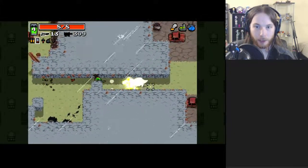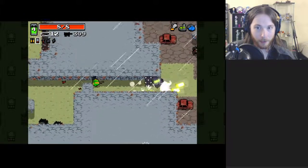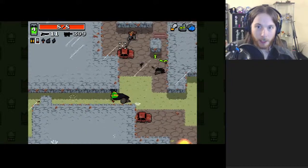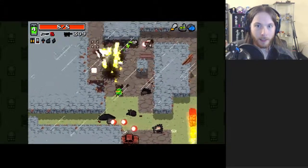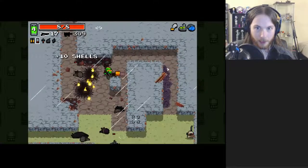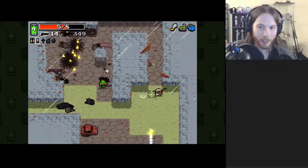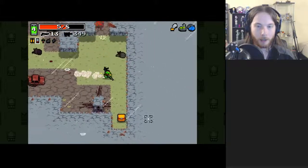You generally want to have a balance of weapons — something that's long range and something that's short range; something that's tight and aimed, and something that sprays a little more. That spray is good for getting rid of ninjas — I know they're called assassins, but we all say ninjas.